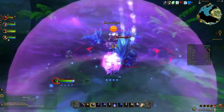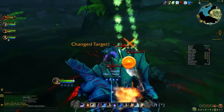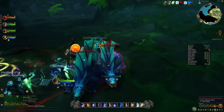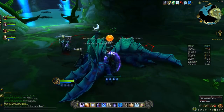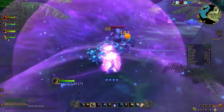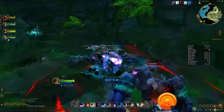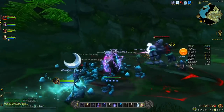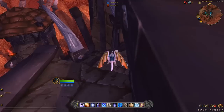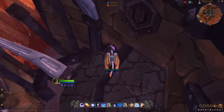Item level 33 gear with sockets is comparable with or even superior to item level 59 epics. Gem any socket with your primary stat — in this case, Intellect. You might want to run dungeons outside Warlords of Draenor first, because the intermediary gear will enable you to run those dungeons faster to then get the item level 59 gear from Warlords of Draenor dungeons.